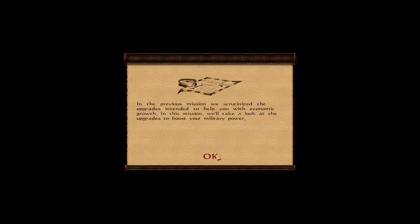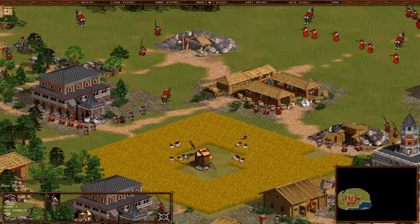In the previous mission we scrutinized the upgrades intended to help with economic growth - we saw that in the growing of the freaking weed, which was of course the most important thing. We had the food resources. In this mission, we'll take a look at the upgrades to boost your military power, which is awesome. You will now learn about improving military units in the game. You can train each type of unit, be it infantrymen or cavalrymen, thus improving their characteristics. Look at the screen.